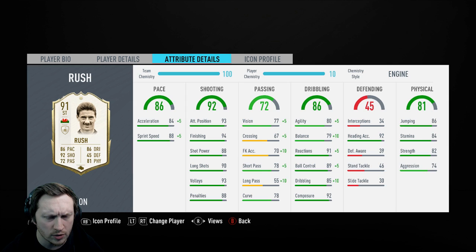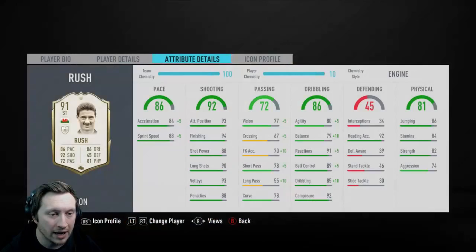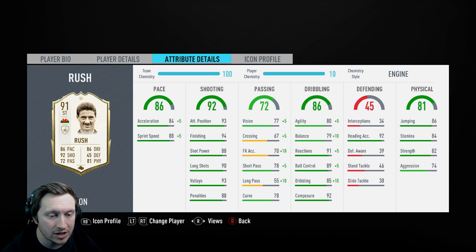He's got insane reactions and composure — 91 and 92. Ball control is good at 89, dribbling is okay at 85 but could do with sprucing up. Good heading, good jumping, decent stamina, respectable strength. Agility and balance aren't fantastic. I was going to go with the sniper, but the sniper would have given him more agility at the expense of the balance boost going the other way around.